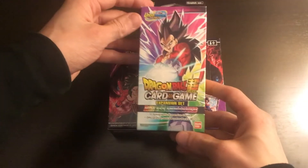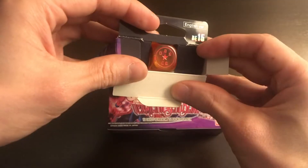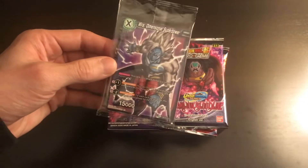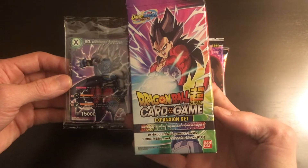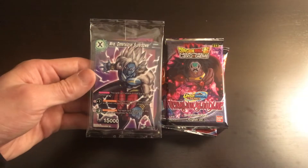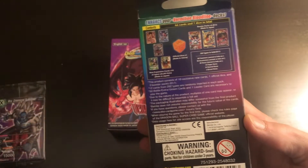On top of that, I have the expansion pack that comes with Vermilion Bloodline. It comes with an official dice and three booster packs. It also comes with expansion cards that are only exclusive to this expansion pack. You can actually look them up — they're shown on the back of the box. So I'm probably not going to open them.